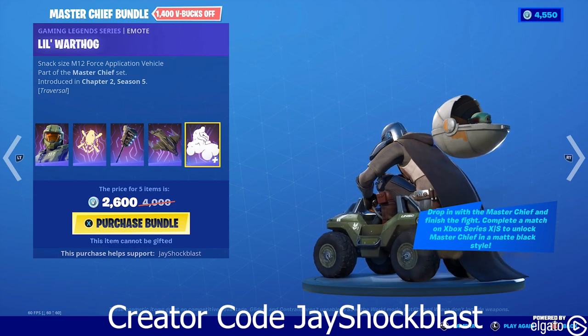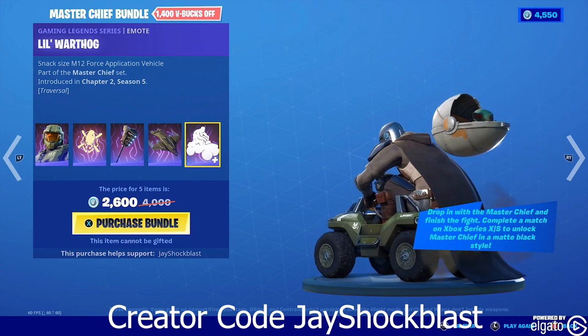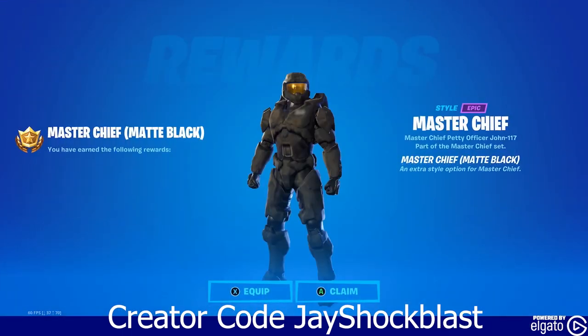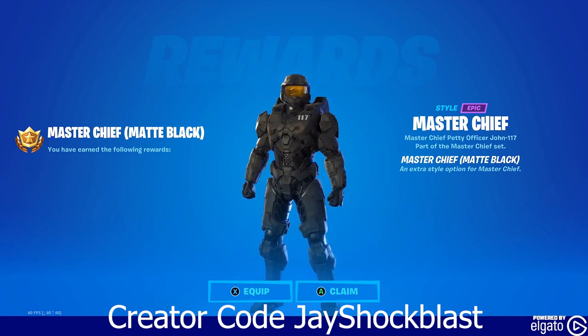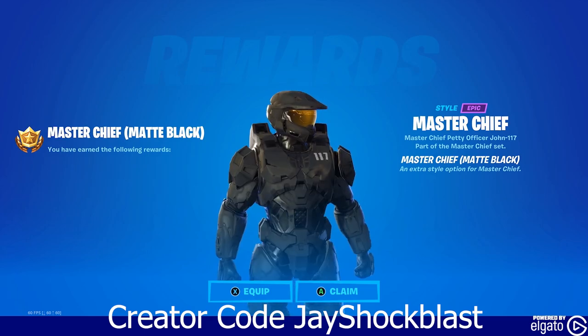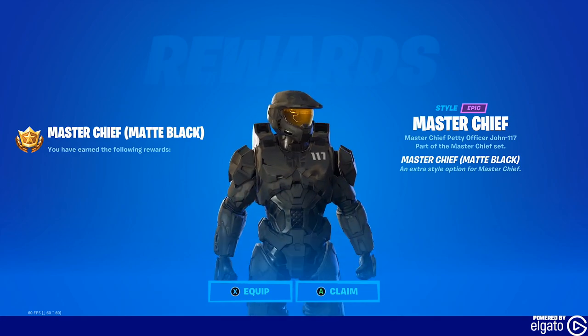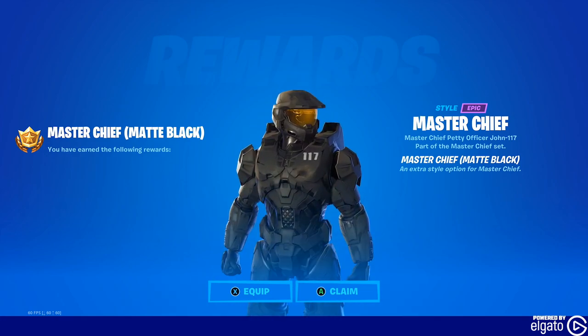So let's go ahead and purchase the bundle. Before you purchase your bundle, make sure that you have a creator code for anybody, but hopefully JShockBlast. Right there we have Master Chief, and you get the matte black as part of the bundle — this is for playing on Xbox Series S or Xbox Series X. So basically you have to have one of the new consoles and you will get the matte black Master Chief. So we got that as well.